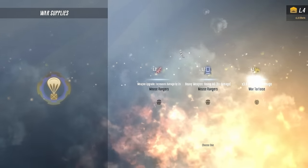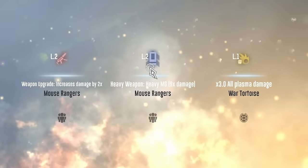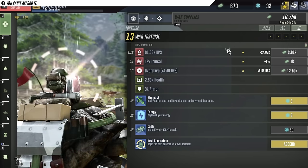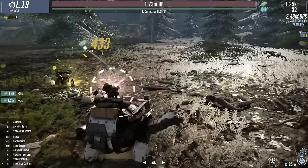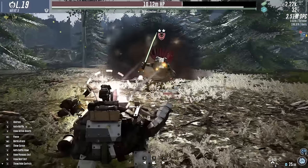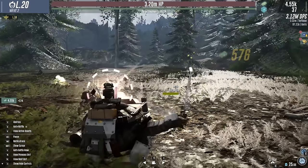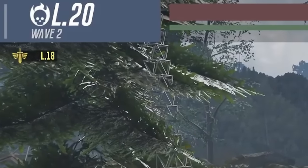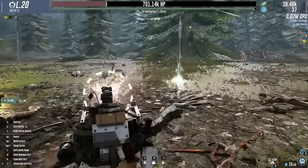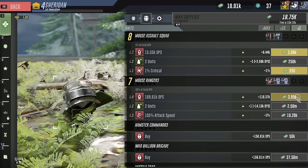We get free supplies! Now we can get the Heavy MG for nine times damage on the Mouse Rangers. It's also taking up a slot - oh well. We need to also increase the DPS of the Tortoise. It would be nice to increase his health so he doesn't get abused so thoroughly, especially by Dorgan the Conqueror. I'm starting to see the problem - the enemy wave score is higher than ours.